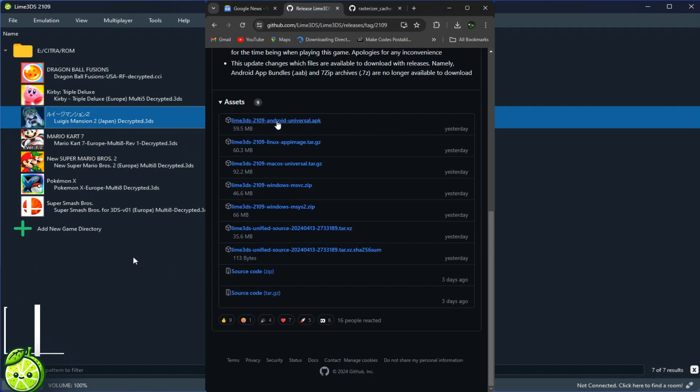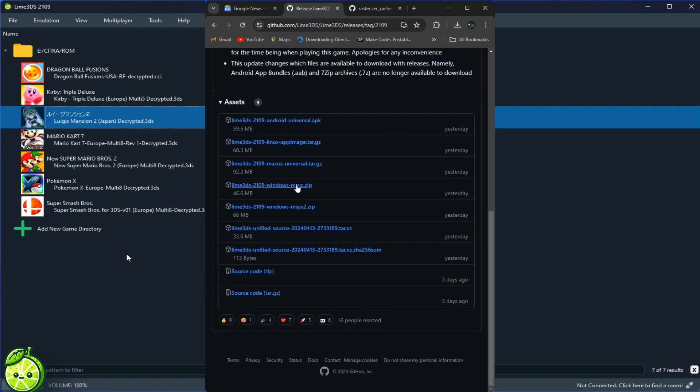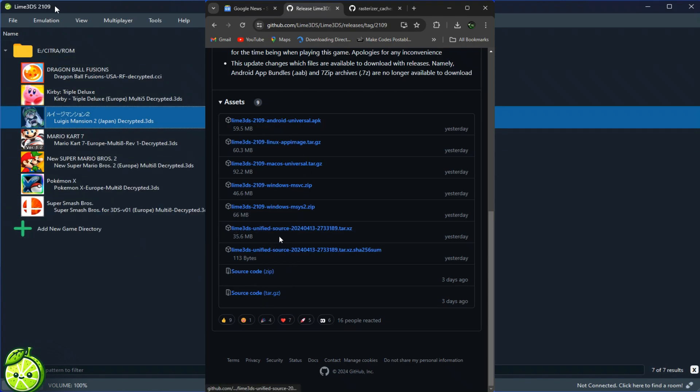If you're itching to get your hands on the latest version, don't worry — it's a breeze to install. Just head over to the official Lime 3DS website, download the update, and you're good to go.